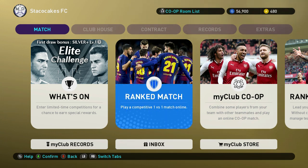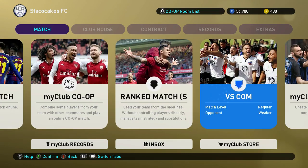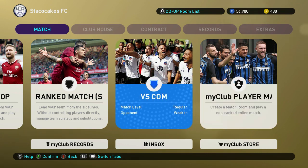We've got a bunch of different menus at the top. First we've got the Match menu. In the Match menu you can see we've got a bunch of different matches to choose from: My Club Player Match, Create a Match Room, and Play a Non-Ranked Online Match. This is just to create a match room for online play. This Versus CPU option is basically where you get to play versus a computer. Right now it says Match Level Regular, Opponent Weaker.